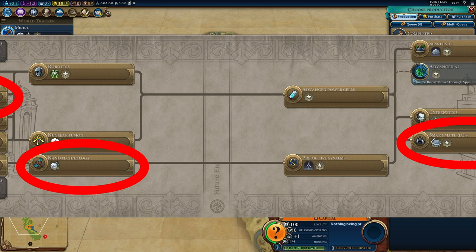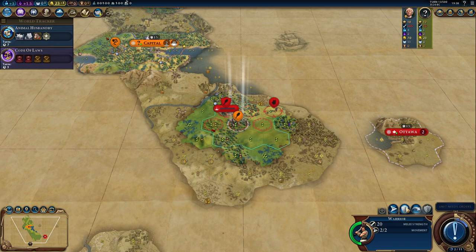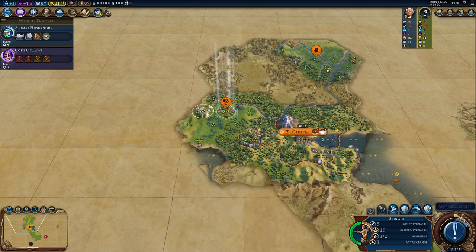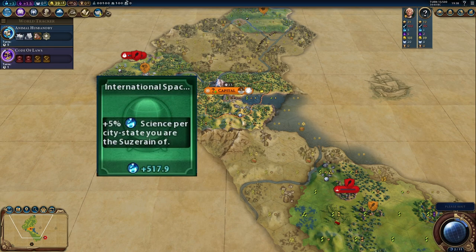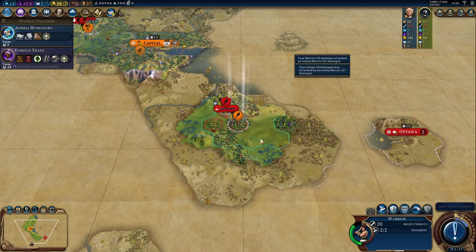Now you might be asking yourself, how in the hell should culture help with a science victory? I mean, it is in the name — you need science. Let me give you some arguments. More culture means that certain civics get unlocked earlier. That means, for example, that we will get to a better government with more policy slots quicker. And there's the Globalization civic, which unlocks the International Space Agency card. This card can easily give you a couple thousand science per turn, because you get 5% science for each city-state you're suzerain of.